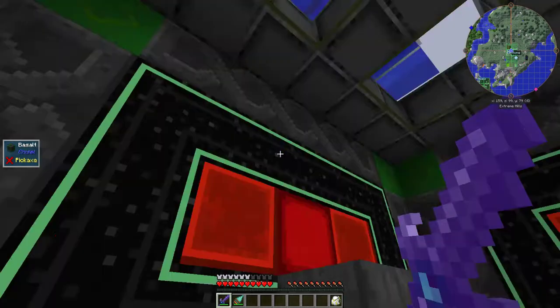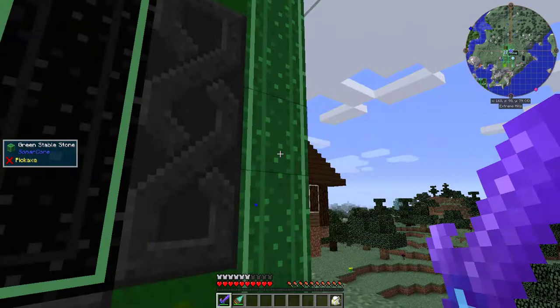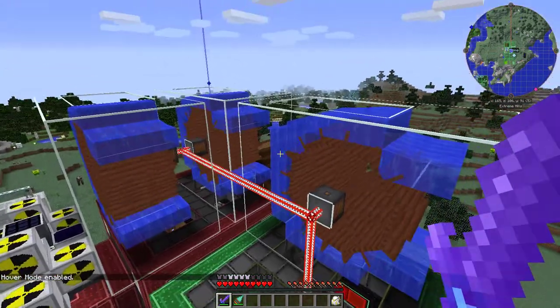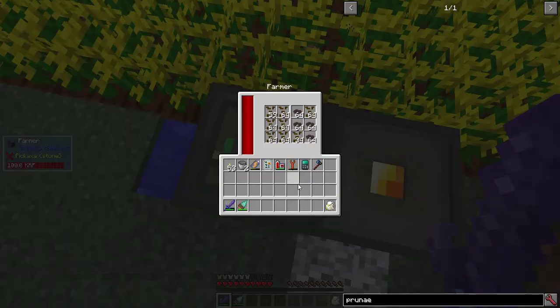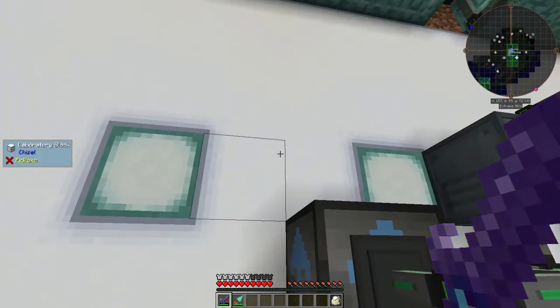Meanwhile, I made my third room for Extra Utilities 2 and Actually Additions. I used dented prismarine for the floor, anathematic green blocks as corners, and red lamps and red stone blocks as decoration, along with green stable stone types. Then I set up my empowerer. To power it, I set up three water wheels above my base. Then I made an Actually Additions farmer for canola. Then I made another 9x9 with purpur, sea lanterns, and laboratory blocks.